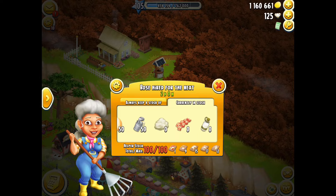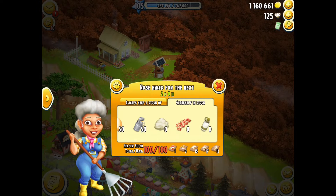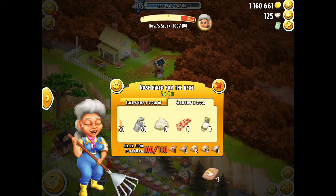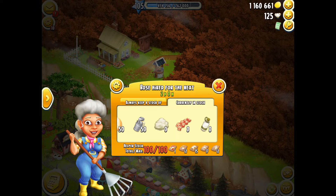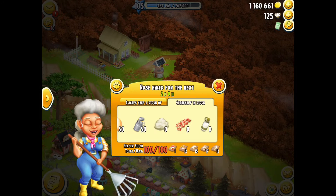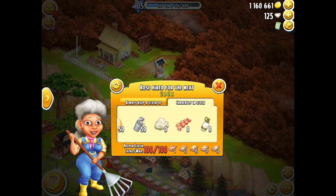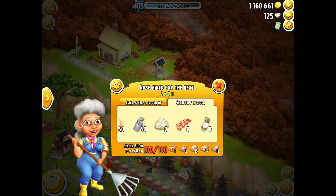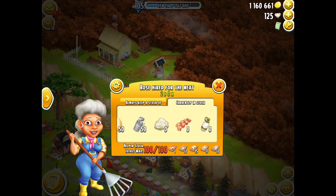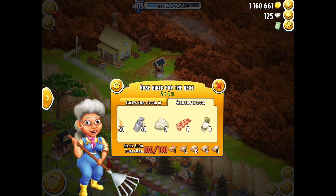Along the bottom you can see how much animal feed she is currently holding — she has one chicken feed, some cow feed, 12 sheep, 17 pig, and 12 goat feed. I didn't actually know you could see that there, so that's very cool. It's telling me how much feed she has for each animal, because even though I don't have her collecting from the sheep, pigs, and goats...